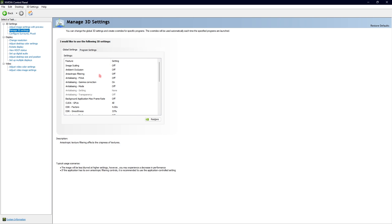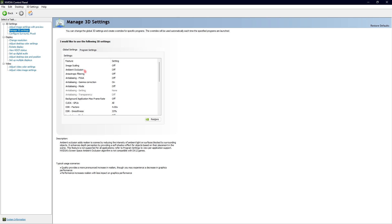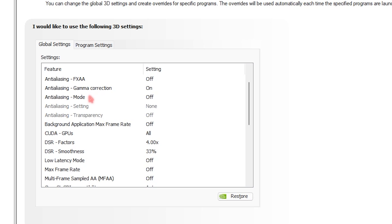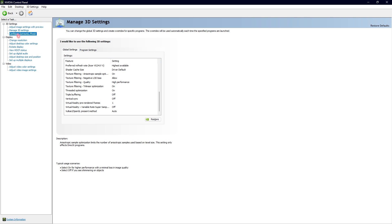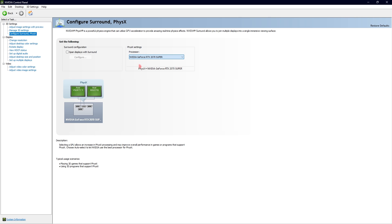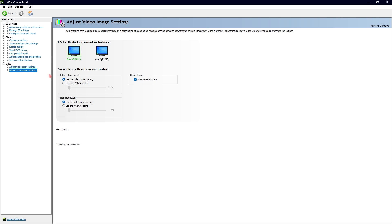If you want a detailed explanation of each setting, check the link to my more detailed NVIDIA Control Panel video in the description. After copying the 3D settings, go into Configure Surround and PhysX and set the processor to your GPU. Then go into the Video section, go to Adjust Video Color Settings, select NVIDIA Settings and Advanced, and set the range to Full 0–255 instead of the default Limited 16–235. Also go to Video Image Settings and enable Use Inverse Telecine.